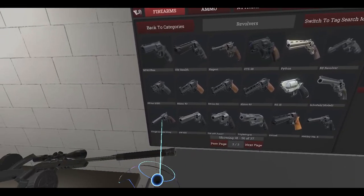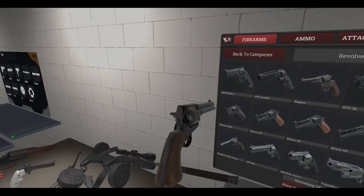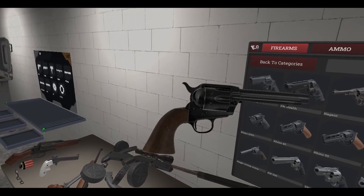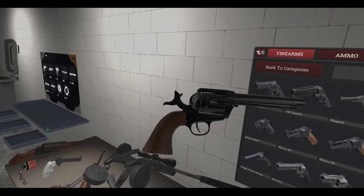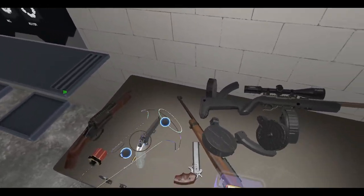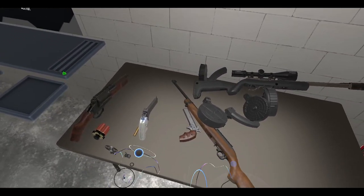Single Action Army — see, if you hold the trigger down and push down on the thumb pad, you can actually fan it. But whatever, just wanted to check. So that's the Model 6, really fun.